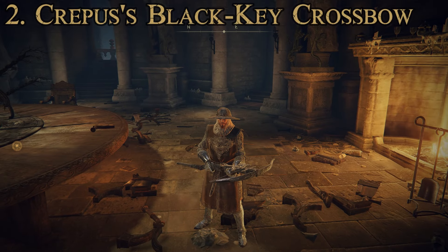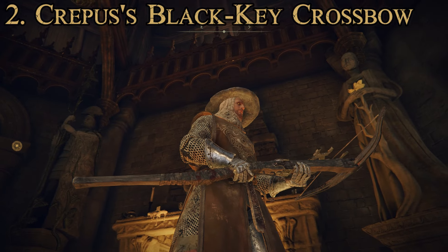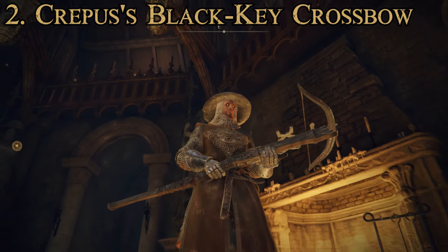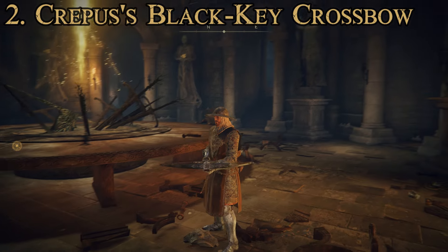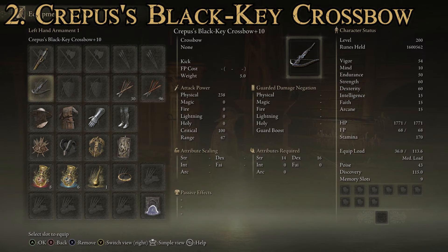For our runner-up at number two, we have Crepus's Black Key Crossbow. It's got a very unique look — quite long, like it was made from a staff. It's not totally ahistorical to have crossbows with a really long stock like this, but it's pretty rare. Attributes required: 14 strength and 16 dexterity. No attribute scaling, and attack power is 238 physical with a range of 47 — slightly better range than quite a few crossbows. You cannot upgrade it with Ashes of War, and it just has the kick special attack.